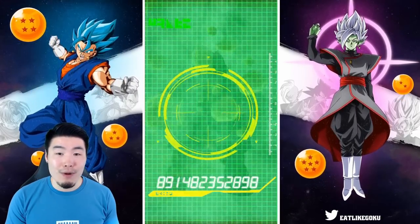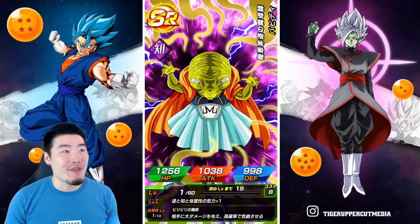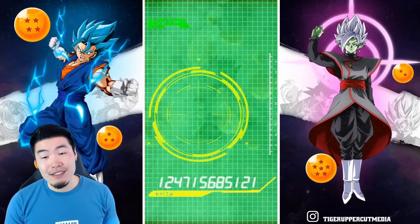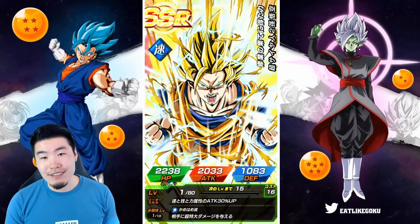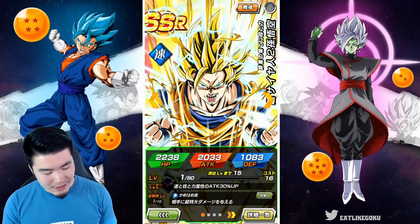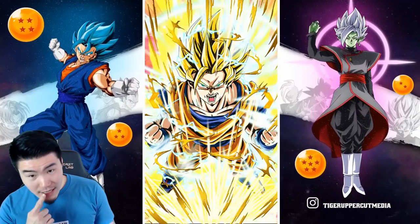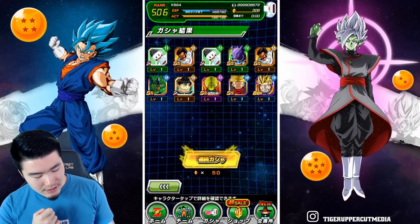500 stones for an LR Bojack. I guess it could be worse — it could be 500 stones for nothing. No regrets. Ugly AGL Goku. I mean, I guess it's not the worst art. It's not good art by any means, but I've seen worse in this game.